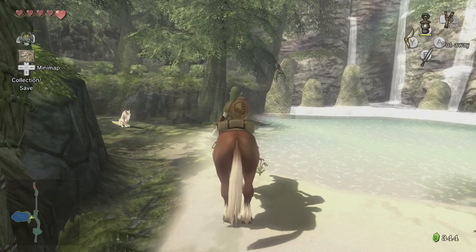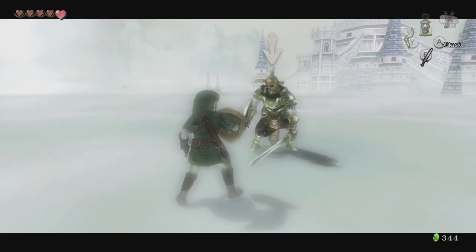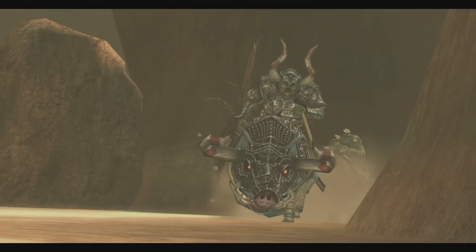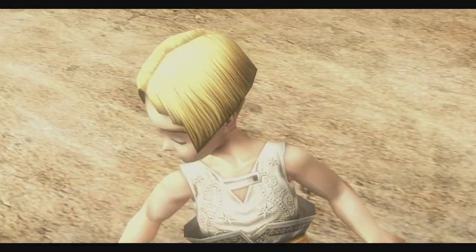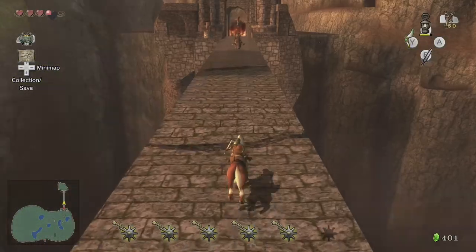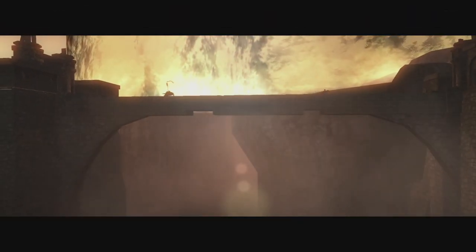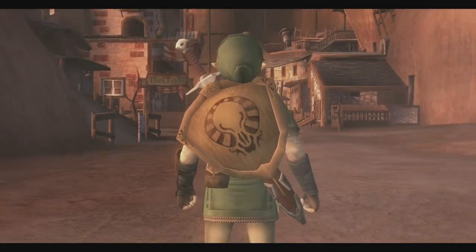Don't forget to stop by the Spring so that we can meet back up with the Hero's Shade and learn the second hidden skill, the Shield Bash, which can stun enemies or reflect projectiles. We'll return to Kakariko, but then that pack of Bulblins are back, tearing through the village. They'll capture Colin after he saves Beth, and run off. We'll pursue him and have this incredibly epic horseback battle with the Bulblins, which ends in a game of chicken atop the Elden Bridge. Triumph! Now that Colin is saved, we can head back up Death Mountain.